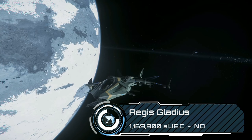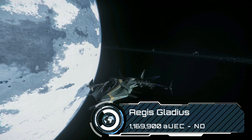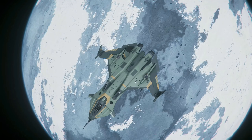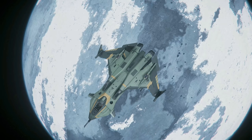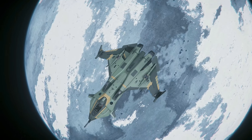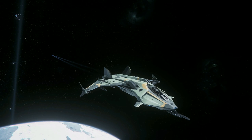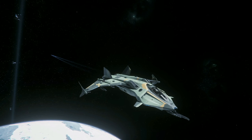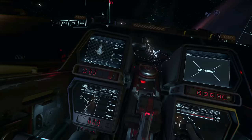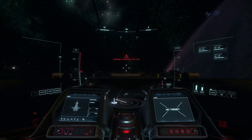At 1.17 million we've got the Aegis Gladius, which is among the S-tier fighters of recent times. It's an agile light fighter that comes stock with 3 size 3 weapons and 2 size 1 shields, making it a bit more hardy than its main rival the Arrow. The Gladius is also one of the ships to have its gold standard complete, so you have some really nice cockpit animations for the startup sequence. Well worth a look.